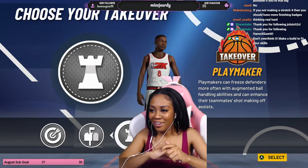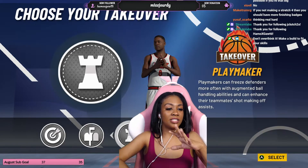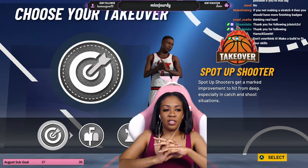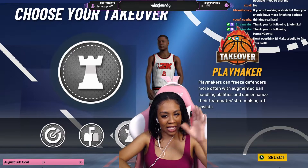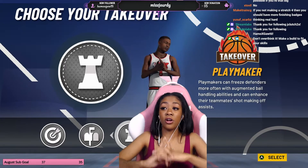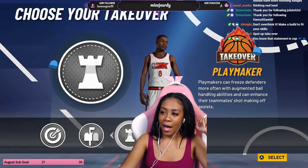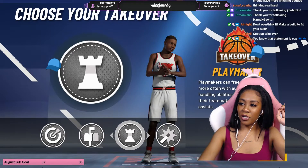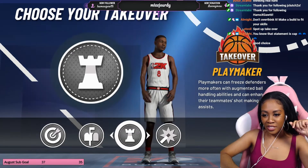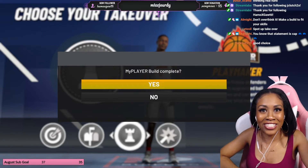Last time I told you guys I should have put playmaking takeover on my stretch, because I'm trying to learn how to be a facilitator. So I'm going to do playmaking because I want to dribble and rack up assists this year on 2K. I made the mistake of putting the shooting takeover on my playmaker last time — this year I'm going with the playmaking takeover. This is it, this is my first build of 2K 21.